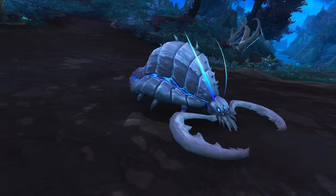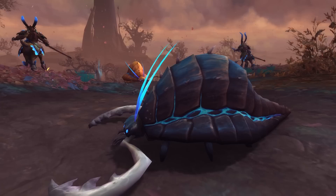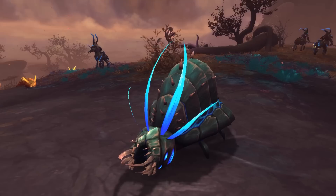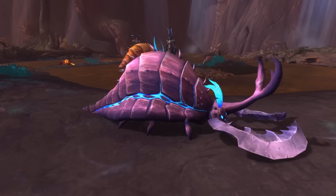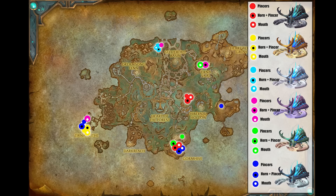Next, heading over to Ardenweald, the first pets are the new Gorms — coming under the Krolosk family, making them exotic, so Beastmaster only. There are 18 of these in total but only six color variants, meaning three variants per color that differ by tusk/face type: two pincers, horns and pincers, or a weird mouth-of-death look. The six colors are black, blue, green, orange, purple, and silver.